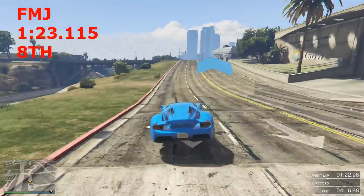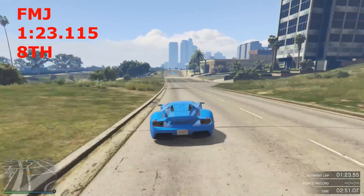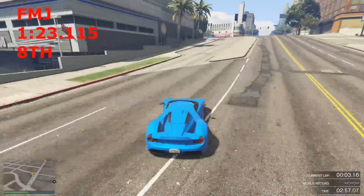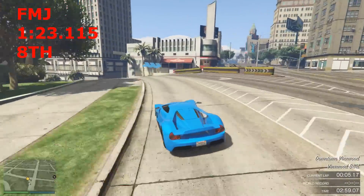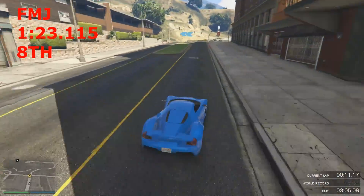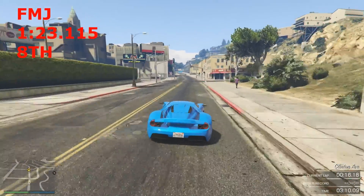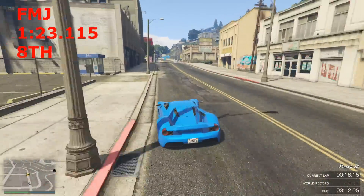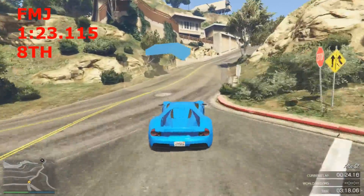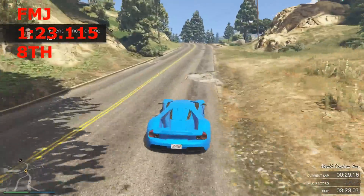Up next in 8th position we have the FMJ — the sort of new supercar to come into GTA Online, released in June this year. The FMJ is basically, as I see it, a next-generation Turismo. It's got supreme traction — more than the Turismo — it's dominant in airport races, and where the Turismo lacks top speed, this car has the top speed. It can pull away from nearly every supercar in the game apart from the later generation supercars.